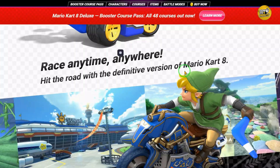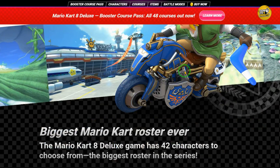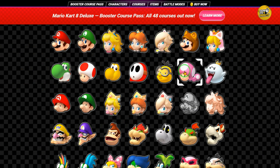Once all your friends have joined the lobby you can start the race. Everyone will vote for their favorite track and the game will randomly select one. Then get ready to race! Use your skills to take the lead and don't forget to use items wisely.